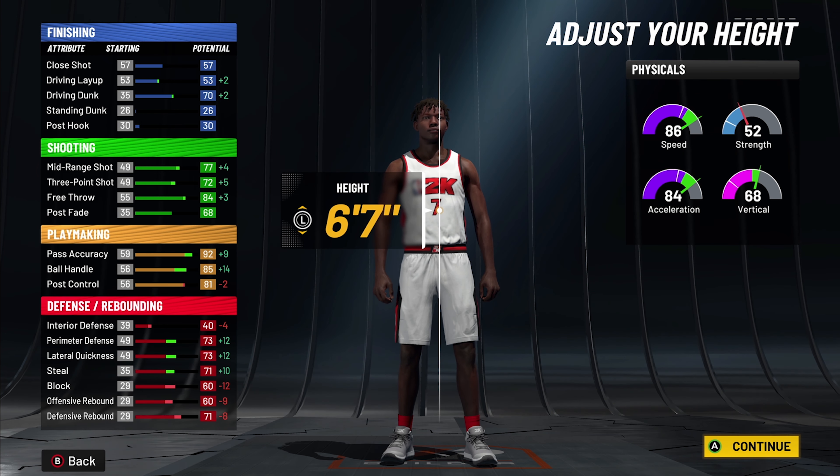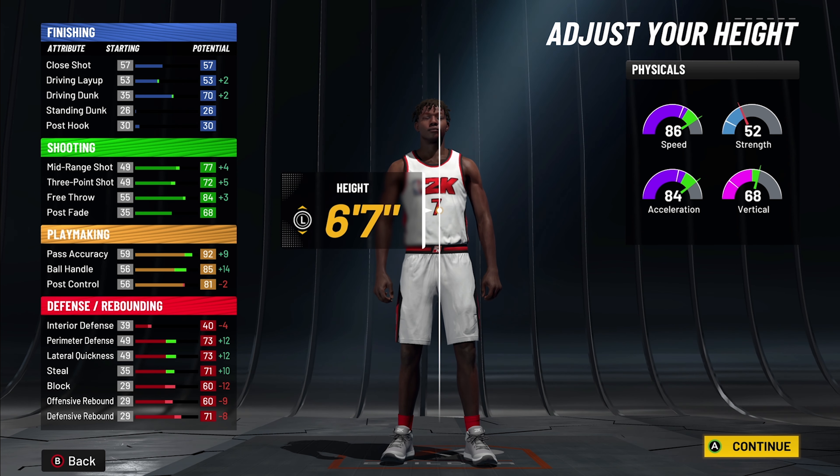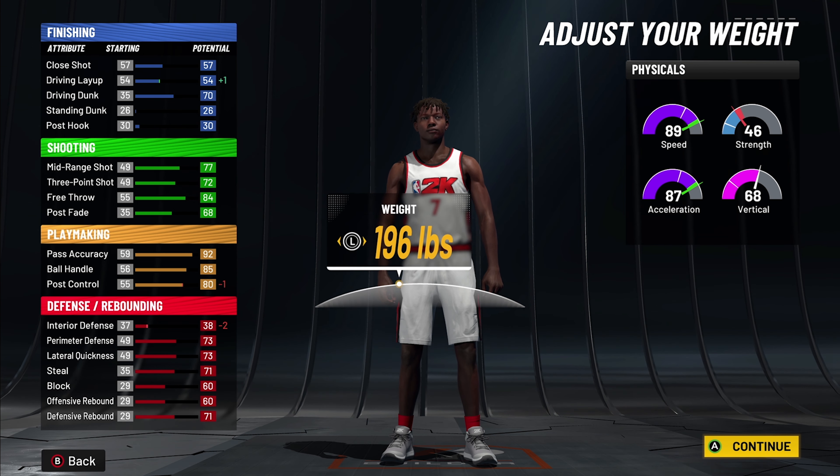If you go six-eight it gives you 78 ball control, but six-seven gives you 85 ball handling and a 72 open three. You've got a 70 contact dunk, a 57 close shot, and a driving layup. With this guy you've got a 70 dunk, so we're gonna lower the weight.